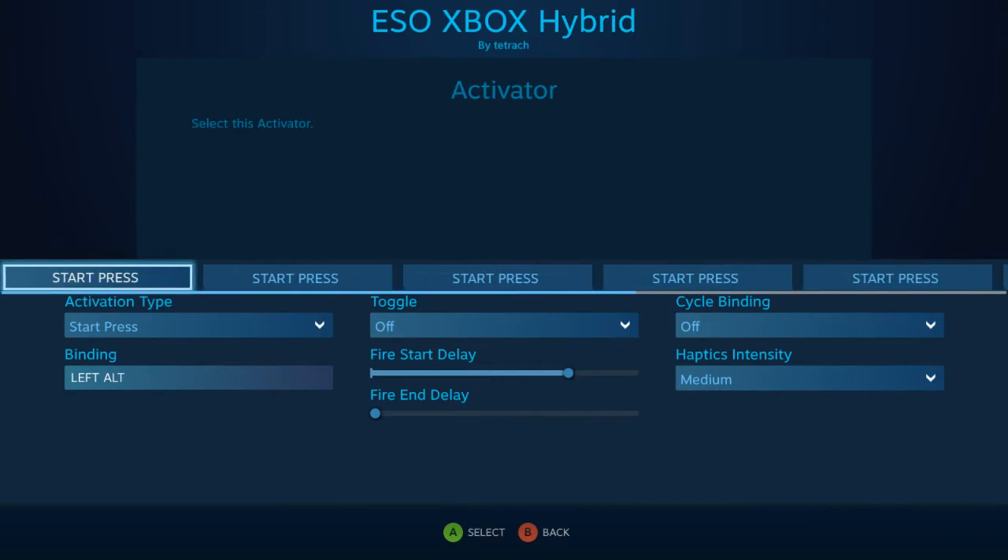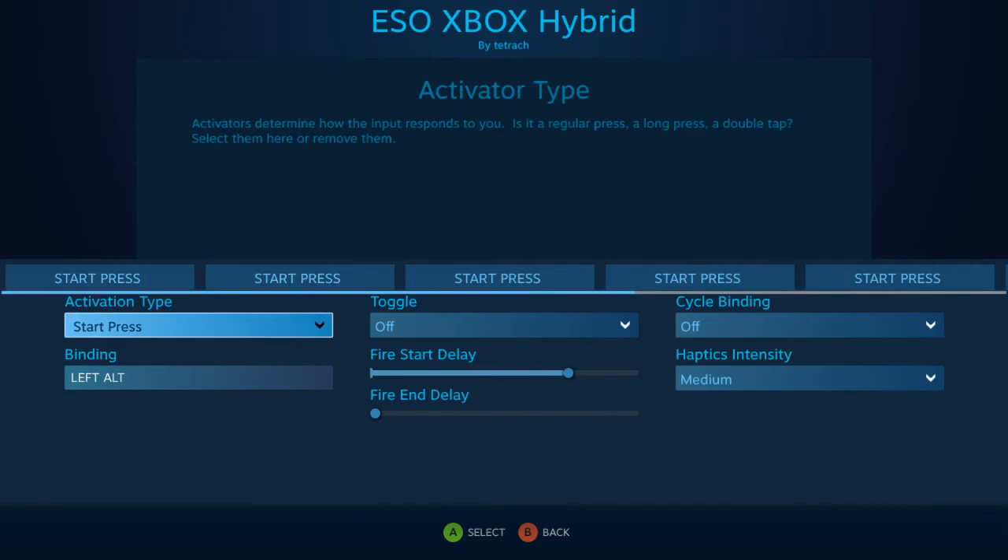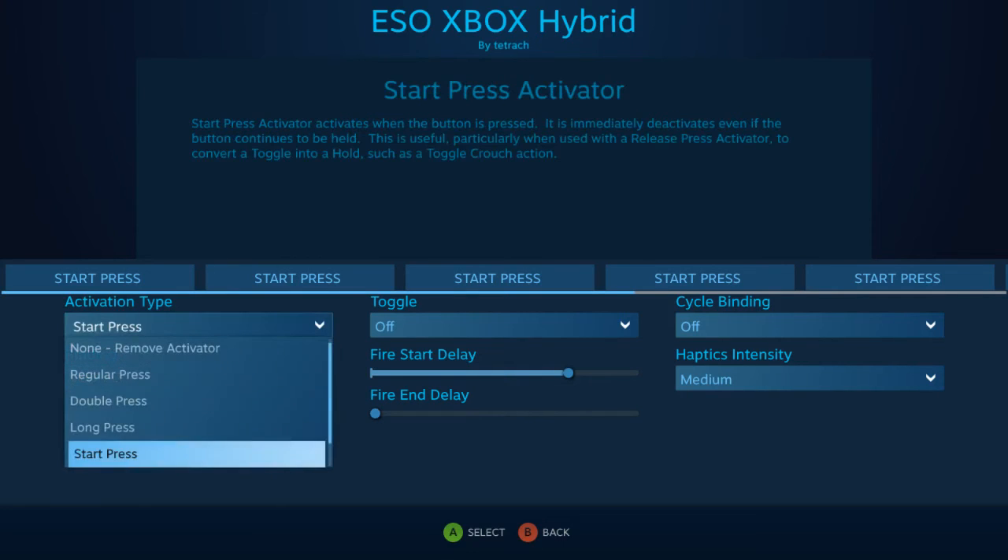Notice where it says Start to Press — that means when I start to press the thumbstick is when it activates all these actions. I prefer it that way so I know it fires off. That means you've got to immediately release your thumbstick click after you press it, otherwise it can mess up the whole signal and it'll stop somewhere and you'll have to redo it. Make sure you just click it and let go real quick. You can do Normal Press but I find that it's buggy, so this is the best layout for me.